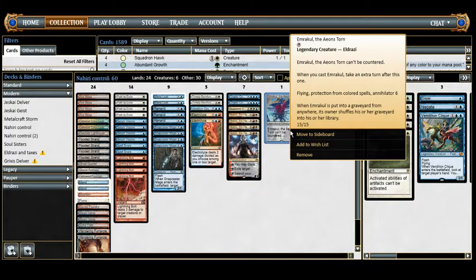Emrakul has Flying, Protection from Colored Spells, and Annihilator 6. Annihilator means when we attack with Emrakul, the defending player has to sacrifice six permanents before blockers are even declared. A lot of times the Annihilator 6 is what causes the concession. If we play Nahiri on curve and ult into Emrakul on time, they have to sacrifice a bunch of their lands and don't have enough mana to continue the game efficiently.